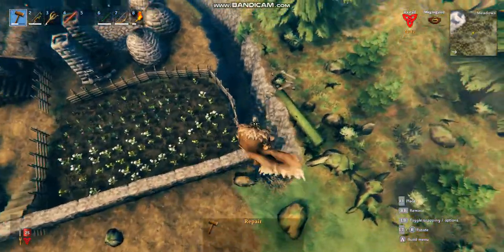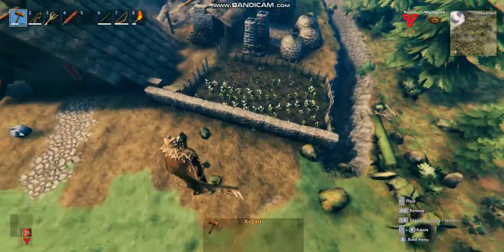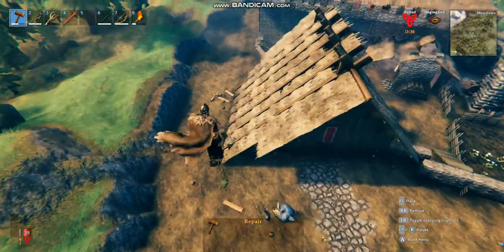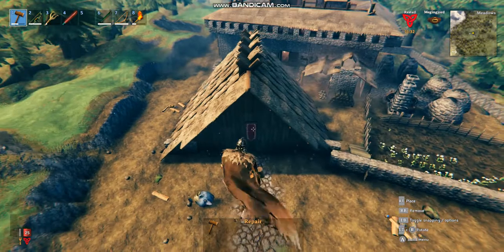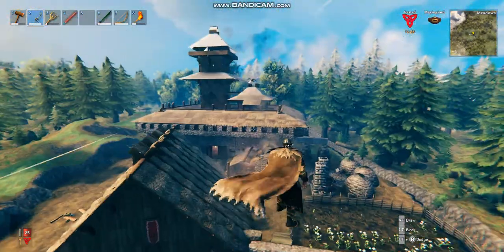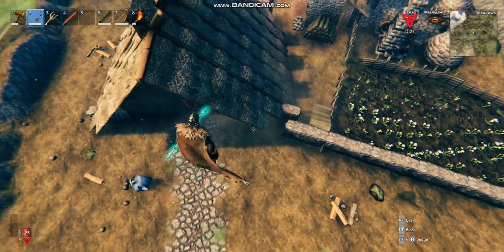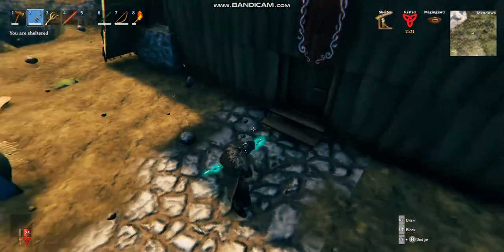You got the blacksmith forge, you got a farmer here. This is just a moat that I'm doing, I haven't finished it yet. I just put walls right here and then there's some walls right here just so no mobs get in. I know some people that have been making castles but they haven't really been making them like actual castles.